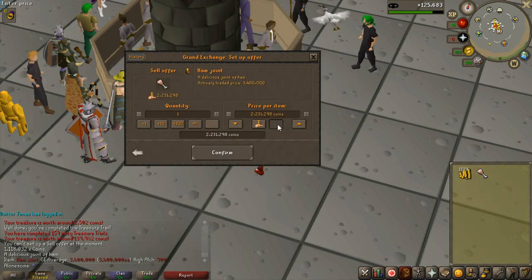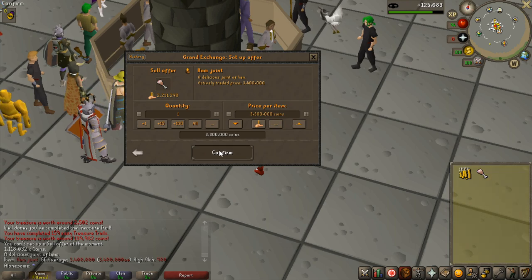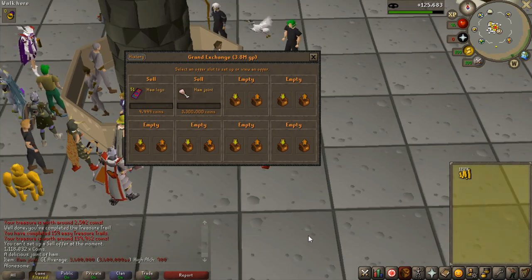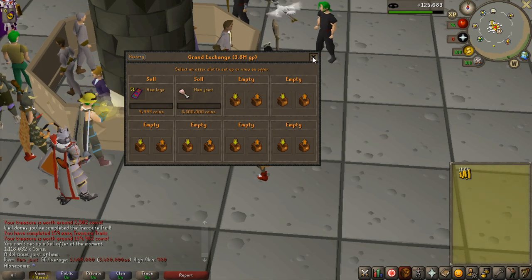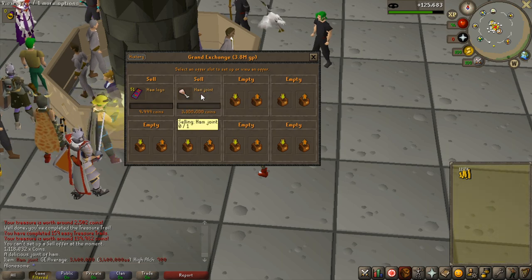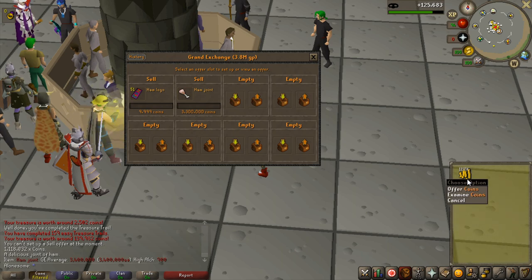It could definitely drop in price. I put it in for just below 1 million and it instantly sold — so let's see what the ham joint actually sold for: 1.3 million, which is actually not bad. 1.3 million from an easy clue is insanely good. Putting these into the tab — it is now 17.1 million clue tab, really really nice. Here is the overall money made from the clue scrolls: 5.9 million from all the items.